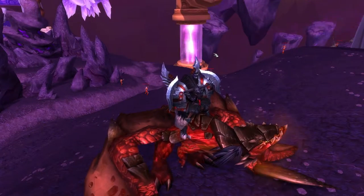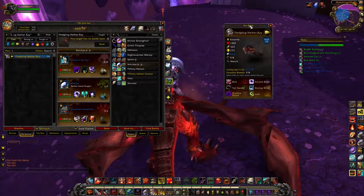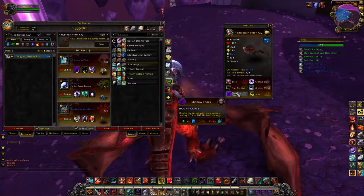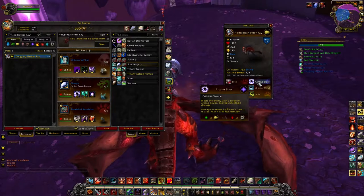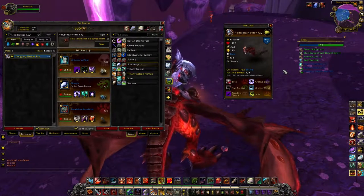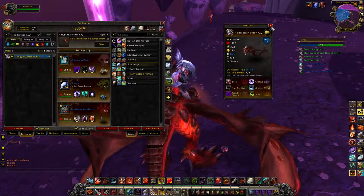We're going to start off with the Fledgling Nether Ray. He's a really cool pet because he is a flying type pet that has a giant diversity of attacks — a beast type attack, a dragon type attack, an undead type attack, an elemental type attack, a flying type attack, and a magic type attack. He has six different types of attacks, so he can be used in a variety of different teams and do fairly well.